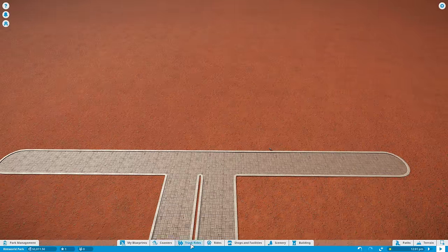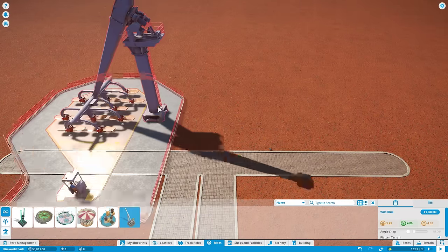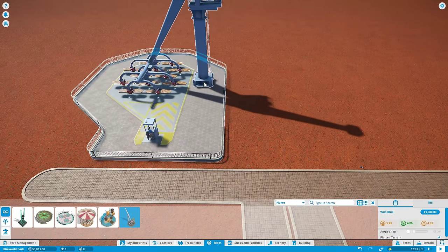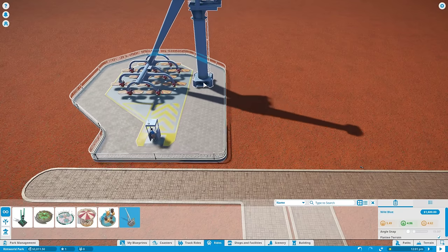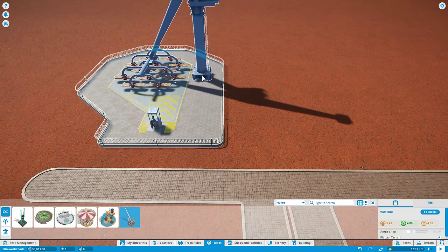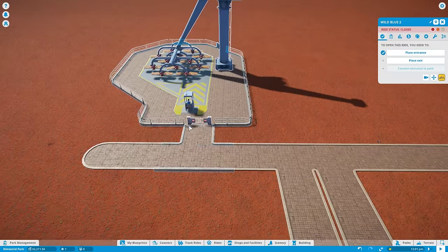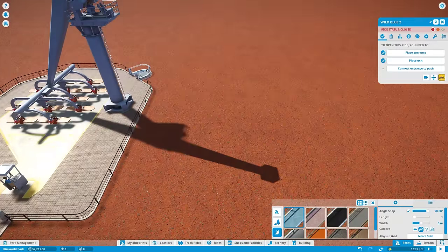I'm going to use the Wild Blue — it's a little cheaper. It doesn't look like it's exactly aligned here. I'm going to put it right around here. The thing you have to do is put down an entrance. I'm going to put the entrance on the back side over there, the exit right over here, and then put a path off of here. I've got my angle snap to 90, but I think I'm going to switch it to a 15-degree angle snap.